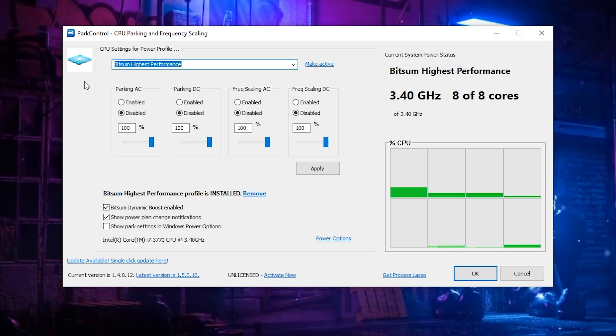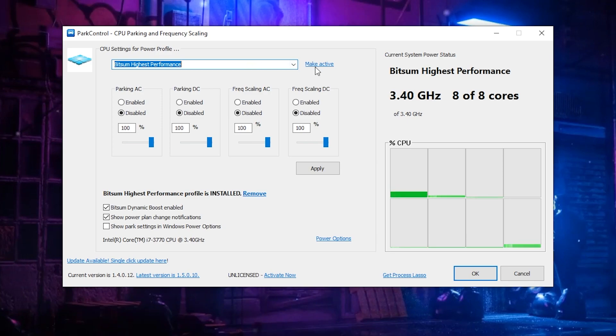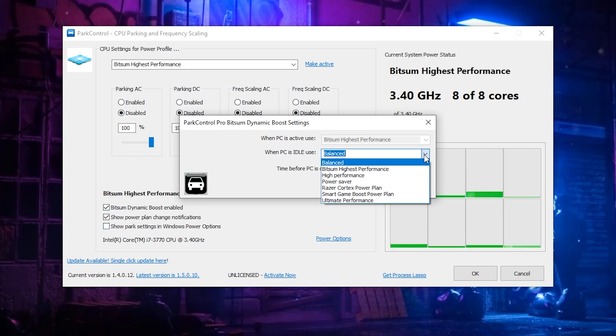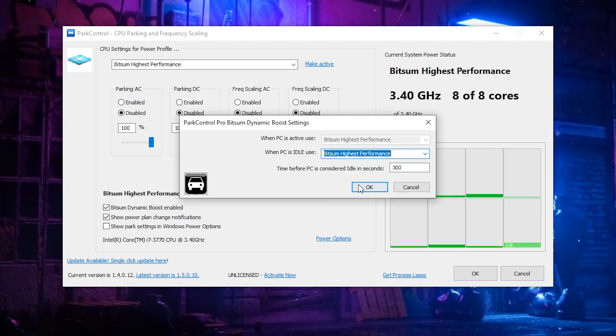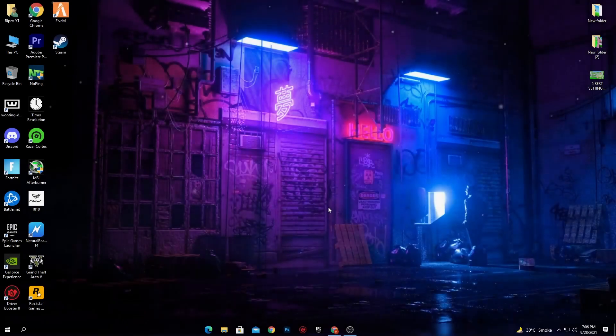In Power Controller, select the best power plan for your CPU. Click the dropdown arrow and select 'Bitsum Highest Performance,' then click 'Make Active.' Disable all listed options and set them all to 100%. Click Apply. Next, enable 'Bitsum Dynamic Boost' by checking that box, set the 'When PC is idle' dropdown to 'Bitsum Highest Performance,' and click OK. Also check 'Show power control settings in Windows power plan' and hit OK.